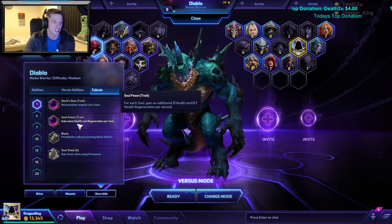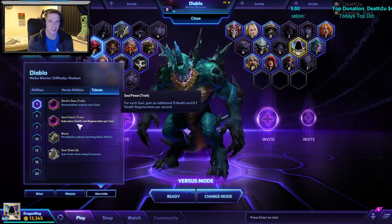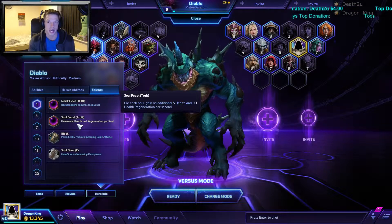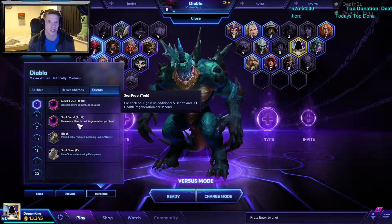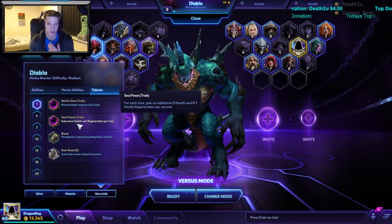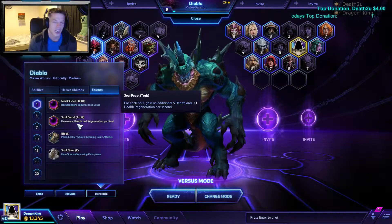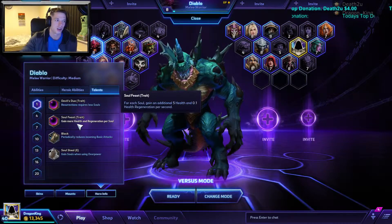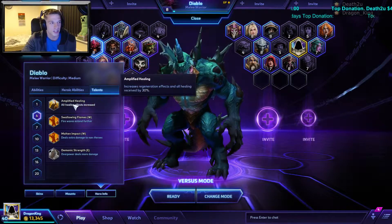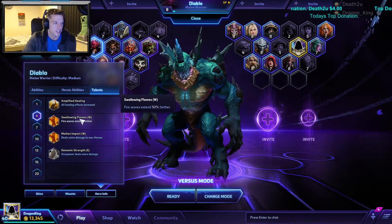Level 1 is Soul Feast — gain more health and health regeneration. Basically when I'm at level 20 and I've got 150 souls, I'm usually over 8,000 health. That helps this guy survive because he doesn't really have any heals and he doesn't have any means of escape. I skip level 20 teleport, so having the super health helps you drastically.